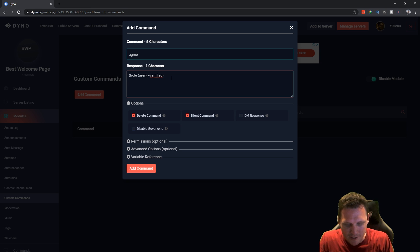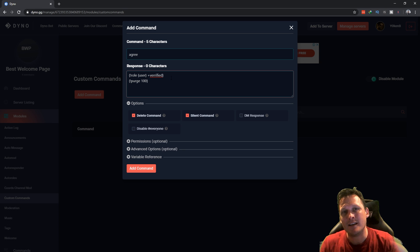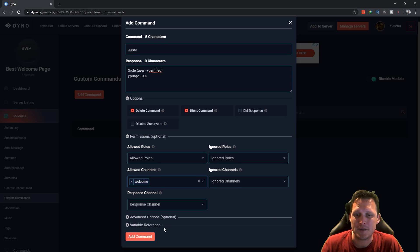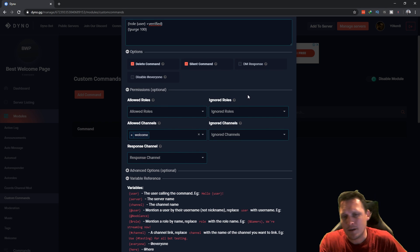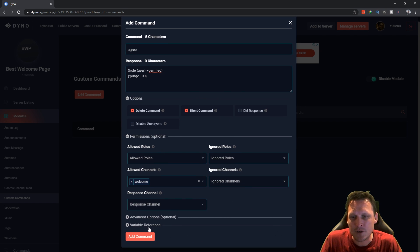To keep the channel clean, add a purge of 100 so any other text in the channel gets cleared when the command is executed. Under permissions, set the allowed channel as the welcome page — this command will only run in the welcome channel. Variable references tell you how to use these parameters, and there are other videos if you want more detail. Once done, add the command.